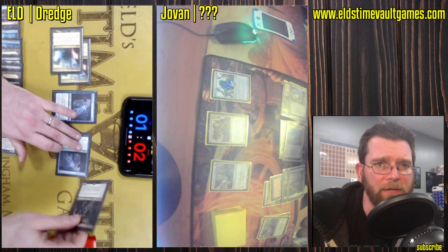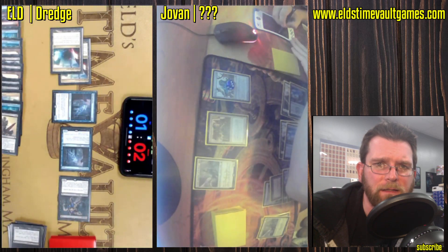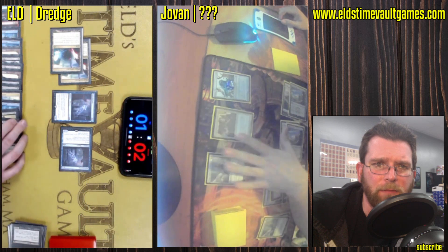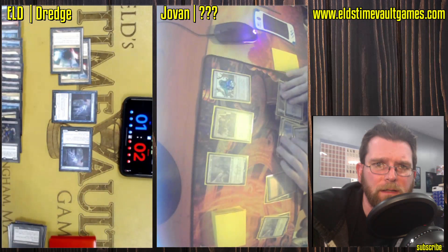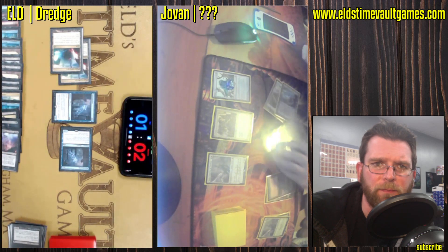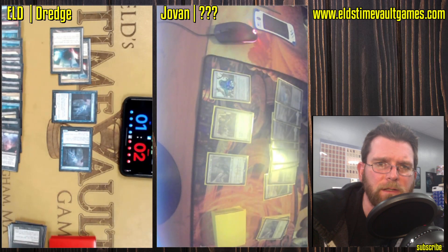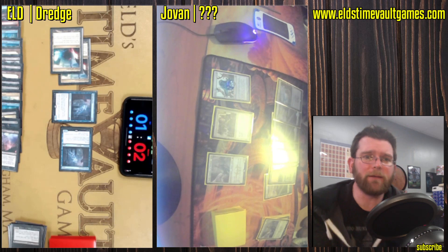Very low life totals here. Both turning sideways — Thalia going to step in the way, block Icarid. And it looks like that should do it. Mother of Runes should be able to give pro blue if there are no more bodies. Otherwise the Narcomoeba just cracks back for the win.